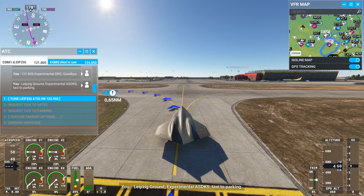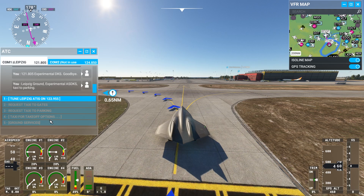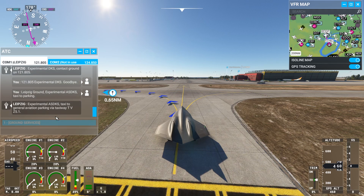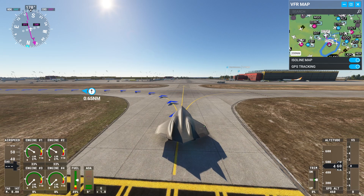Leipzig Ground, Experimental Alpha Sierra Delta Kilo Sierra, taxi to parking. Experimental Alpha Sierra Delta Kilo Sierra, taxi to general aviation parking via taxiway Tango Victor Zulu, 5 decimal 1. Experimental Delta Kilo Sierra, taxiing to general aviation parking via taxiway Tango Victor Zulu, 5 decimal 1.